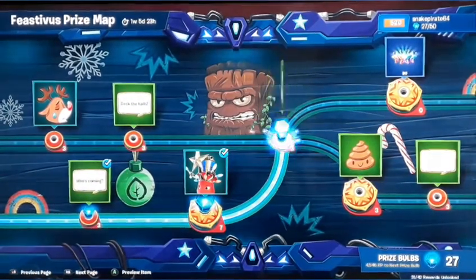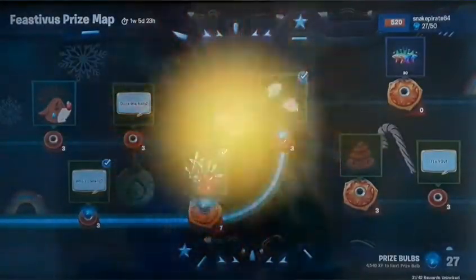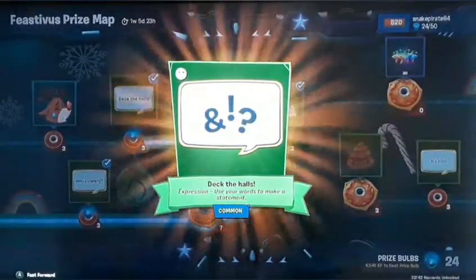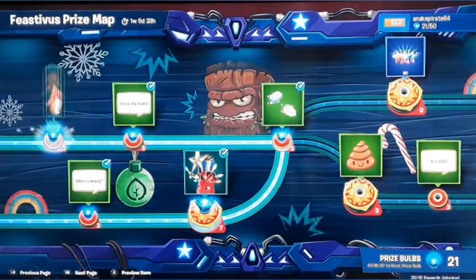And then we get a soap - the soap punches. Then we get 'deck the halls with hollies' - well, just 'deck the halls,' not with hollies because that wouldn't be right, would it. Then we get a sad reindeer.